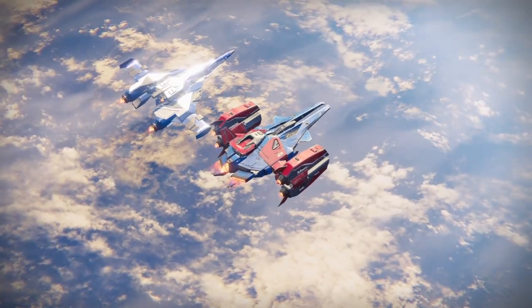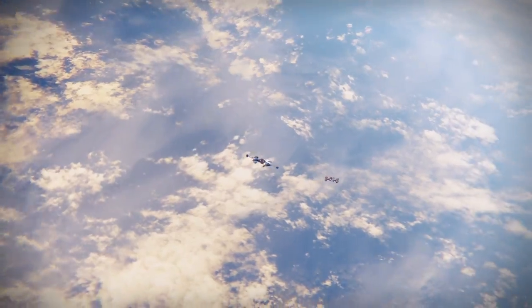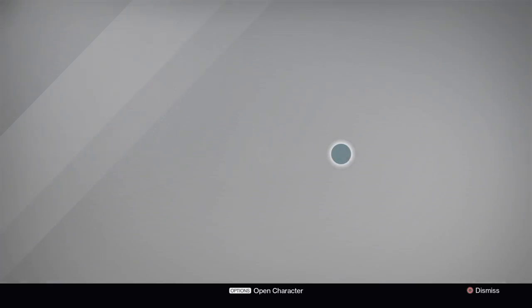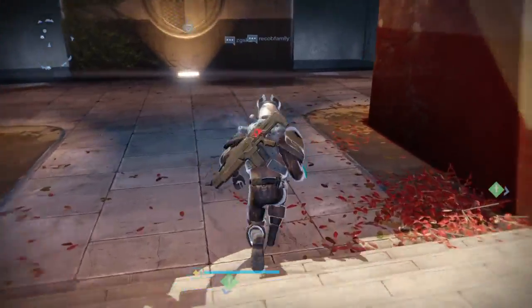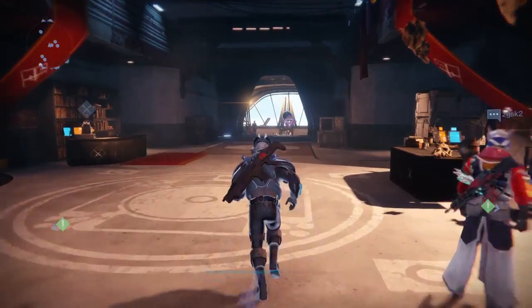And I will show you, as soon as I land, what else I have. So, what's in my postmaster? Nothing. But if we go down here, that's the questline for Nova Tortoise and Abaddon.